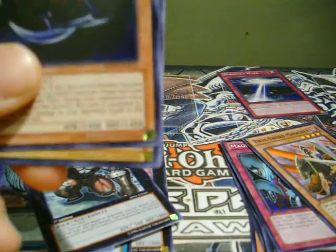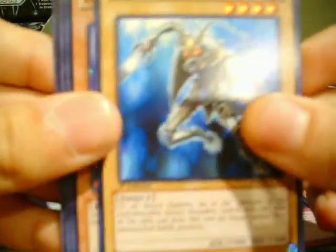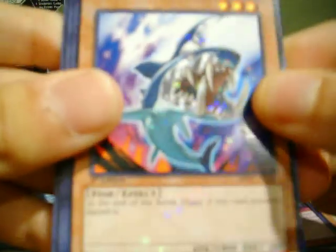Next pack we have Blast Sphere, Insect Knight. Star Foil: Big Jaws. And a rare: Number 17 Leviathan Dragon.